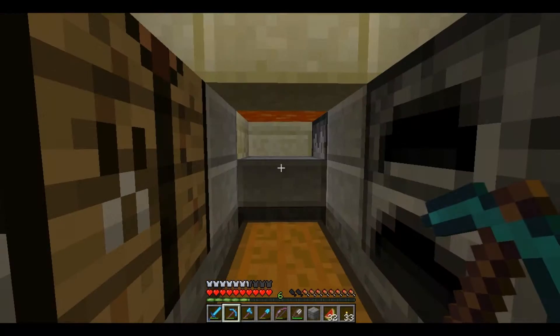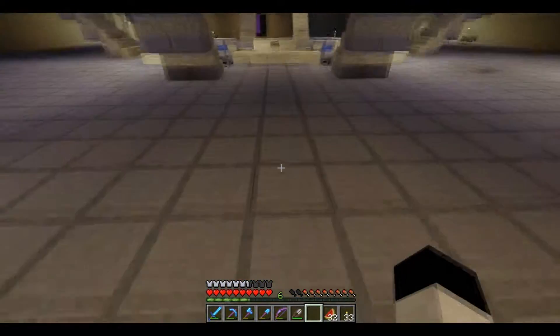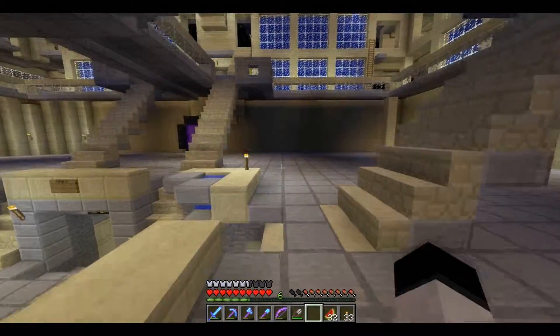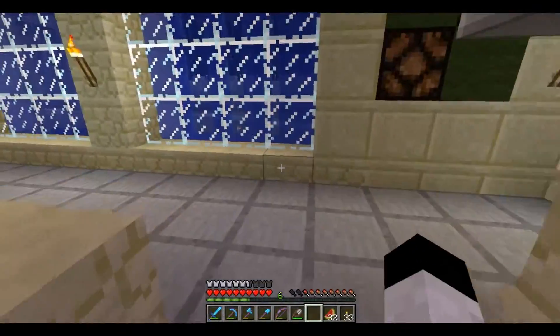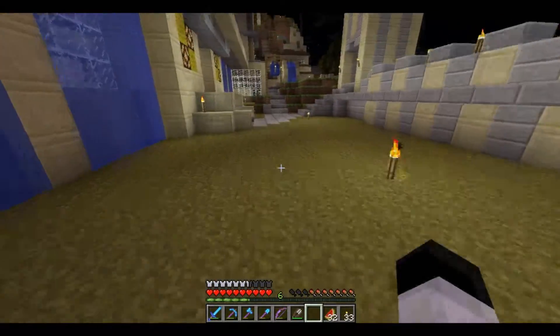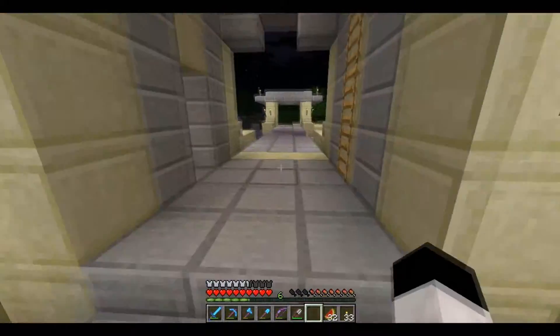I've tried putting a glass block here, but on SMP the mobs are a little bit more glitchy, so you need full blocks surrounding that whole area to stop them from glitching out and dying by glitching into the walls rather than by getting burnt. So let's move on to the lone tower over there.